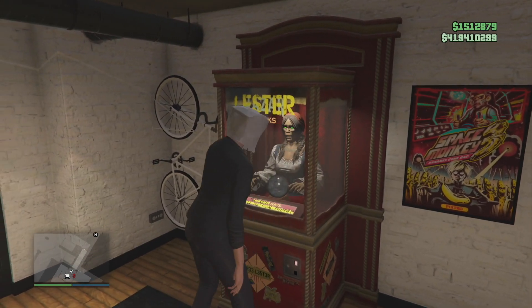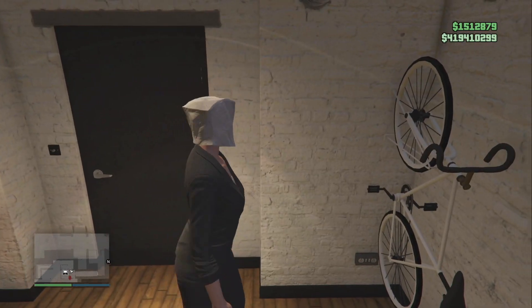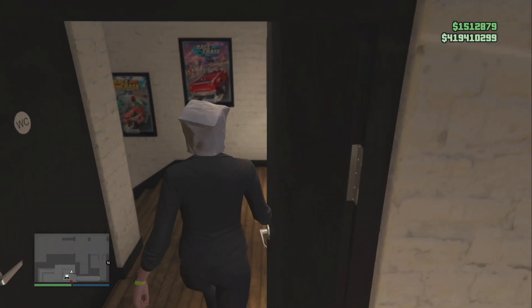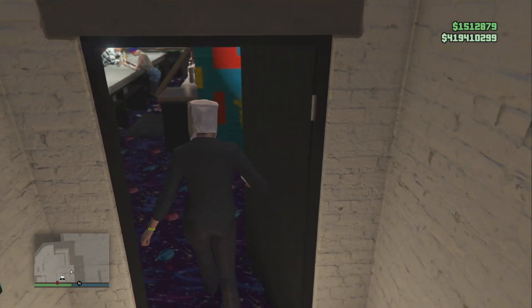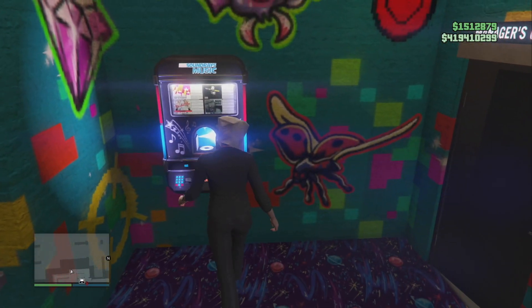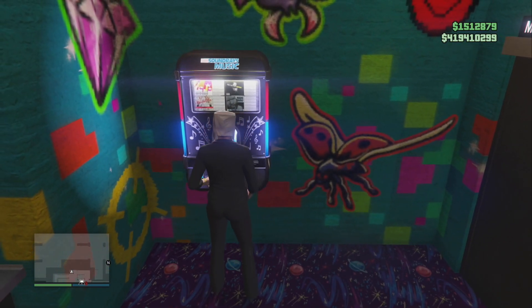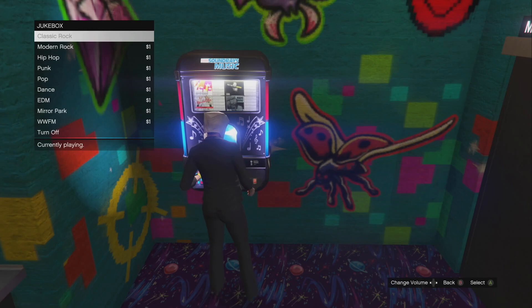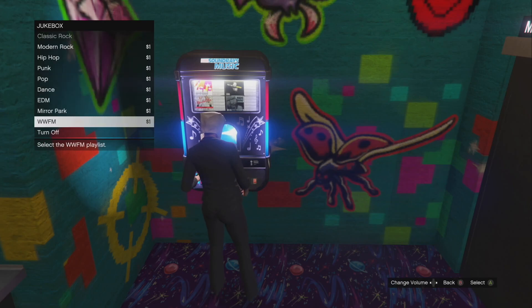You need to open up the door going into the basement of your arcade because you won't be able to do that once you're glitched out. Go back downstairs — by the bar to the right is my jukebox. You're going to need to have a couple dollars in your pocket. Hit right on the d-pad. I'm going to show you that my classic rock station is grayed out. If yours isn't, just select a different station and then go back to classic rock so it's grayed out.